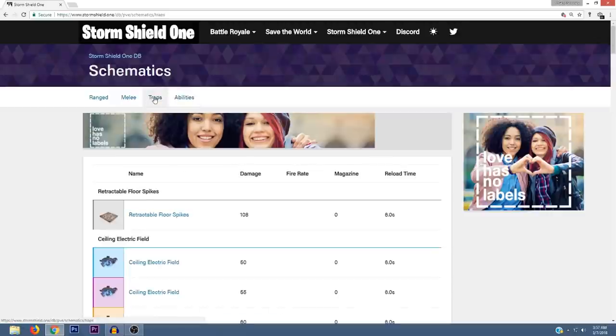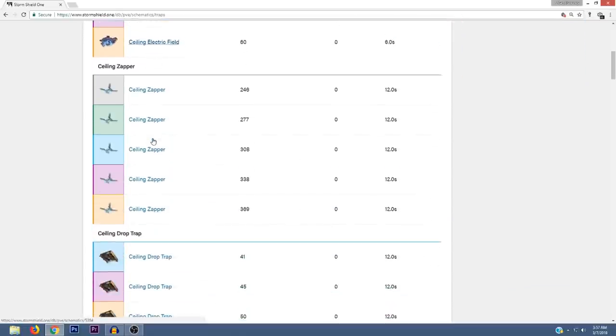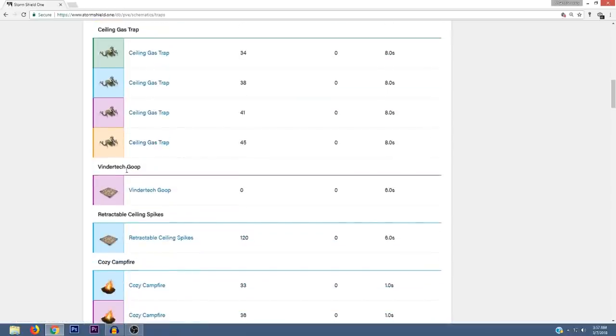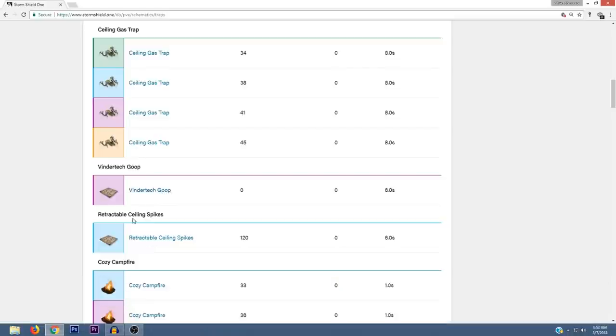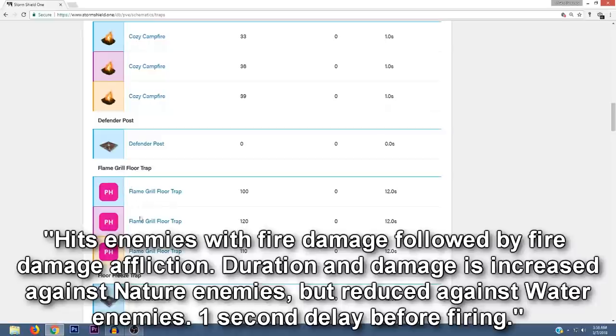First I want to start off with the traps. In the trap section you'll notice retractable floor spikes, ceiling electric field, ceiling zapper, ceiling drop trap, and gas trap. The first new one is called Vendor Tech Goop — it looks like it has the retractable floor spikes as a placeholder but it's called goop. There's also another new one called Retractable Ceiling Spikes, which are like floor spikes but on the ceiling.